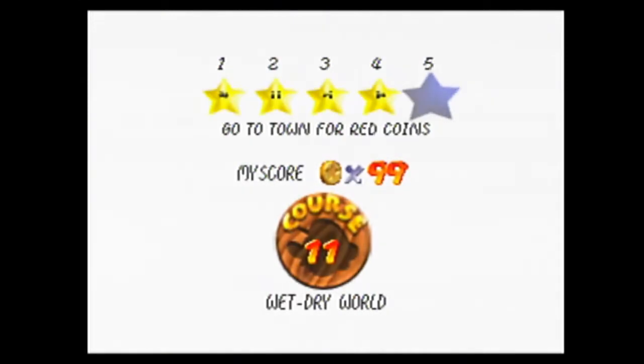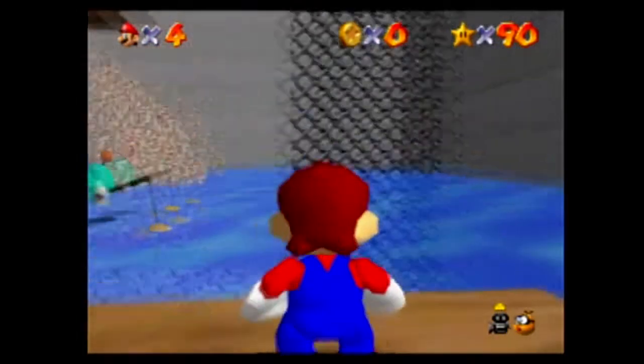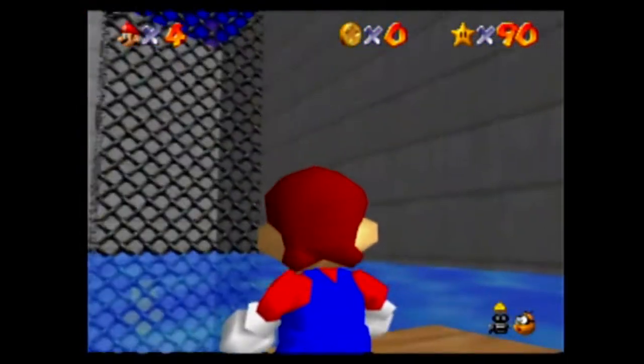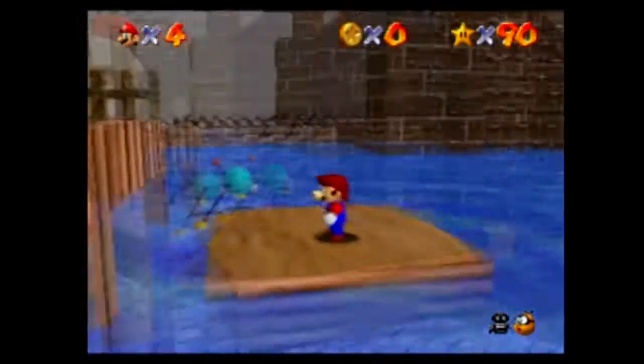That puts us to three-fourths of the way done with the game, so I'll take it. What's the next one? Go to town for red coins — so that is getting in there. The question is, how exactly do I do that?